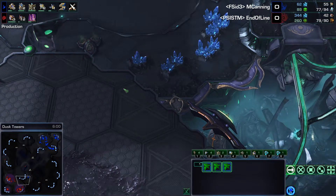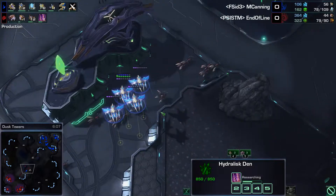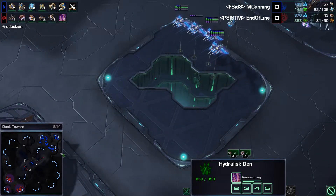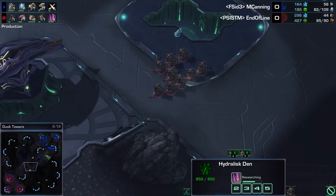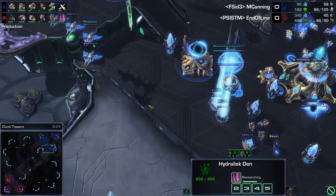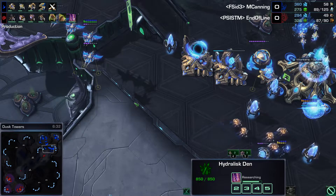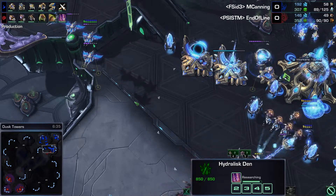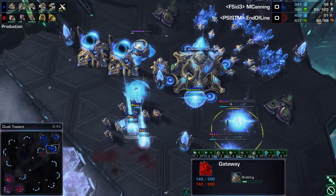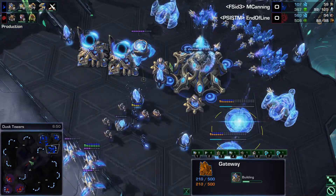End of Line, having seen the Phoenixes, decided to go for Hydralisks. I'm wondering what kind of answer M. Canning is going to have. Whenever you force your opponent to go Hydralisks, you do need to end up having some form of splash damage, because without it Hydralisks can wreck your army pretty hard. Is it going to be Storm? Disruptors? It could even be Colossus. Considering how many Gateways he's going, I wouldn't be surprised to see Templar with Storm.